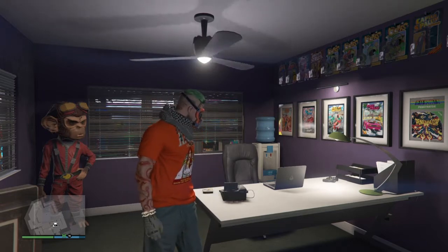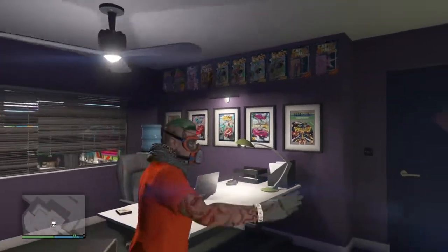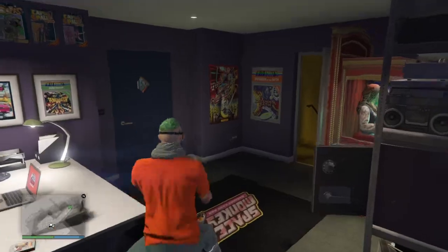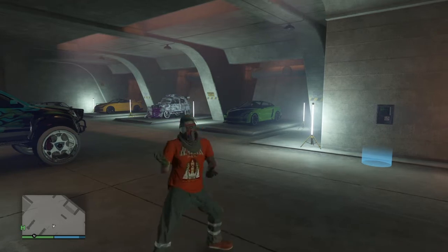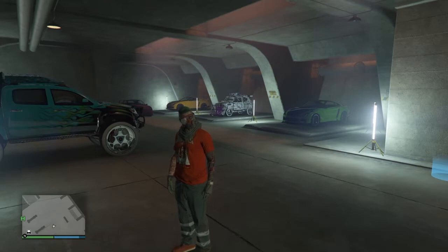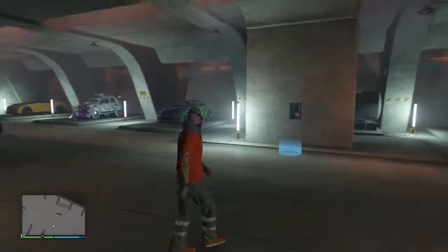The requirements you're going to need for this glitch: you're going to have to have an arcade, and in the arcade you're going to have to have the garage down below in the basement. Down in your arcade garage, all you want to do is have some free Elegy RH8s. There are 10 spots down here so you can fill it up with 10 free Elegy RH8s and just keep rinsing and repeating after you get one done.